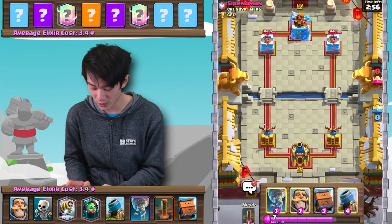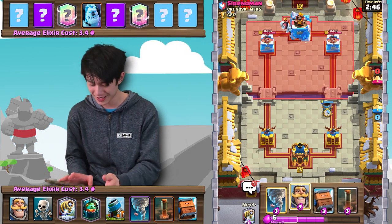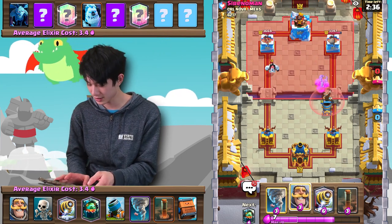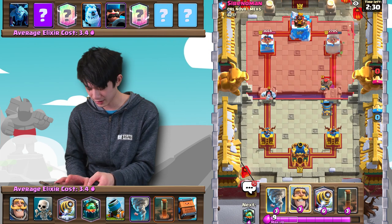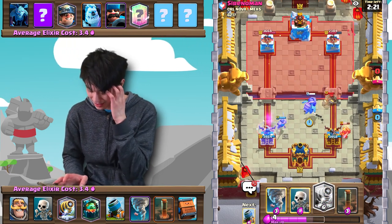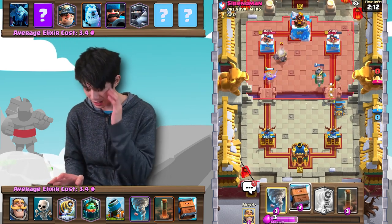Alrighty, next up against Sire Noman from the clan CRL Nova Mex 5. I wonder if this guy got a top 1,000 finish or something last season, which I absolutely didn't do. Interesting here — he's going with nothing immediate. We're just gonna go Royal Delivery on top of the minions there and that'll force out even more of a response. I'm wondering if he's just gonna spend more Elixir in the opposite lane. Looks like he's not going to do that either. Okay, he's gonna Miner.